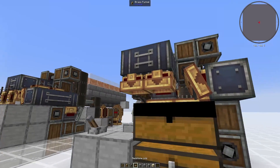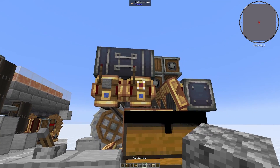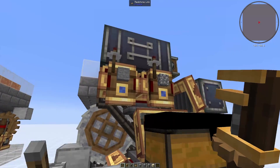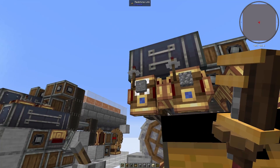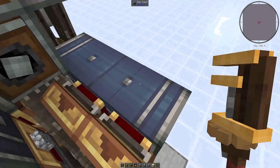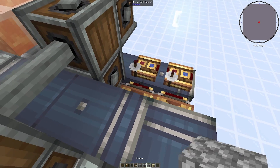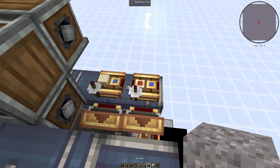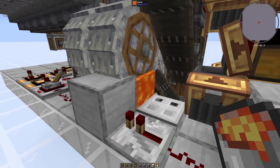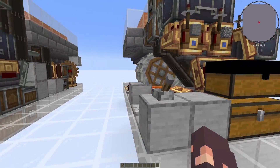This last step is optional but recommended: place redstone links on top of these two front funnels facing downward, set them to receive mode, and put cobblestone and stone in them respectively. Then up on top of this item vault, place two more redstone links in receive mode — put sand in the back one and gravel in the close one. The very final thing is placing lava here — it shouldn't flow anywhere and should be right in front of the encased fan.